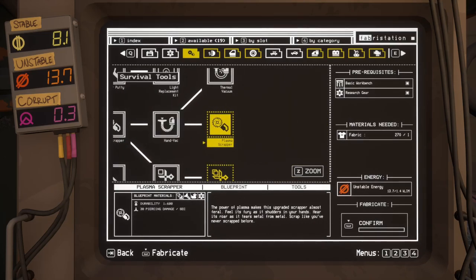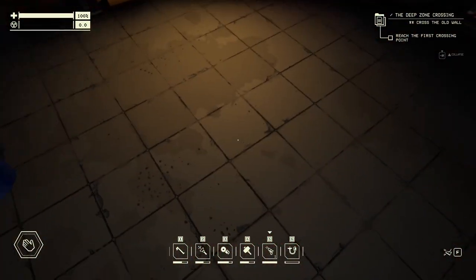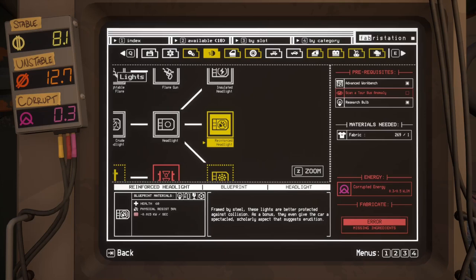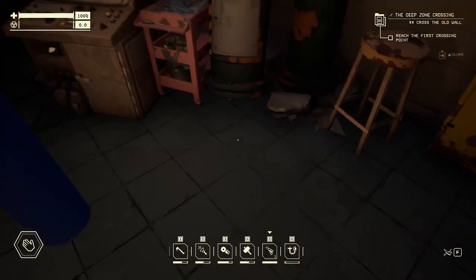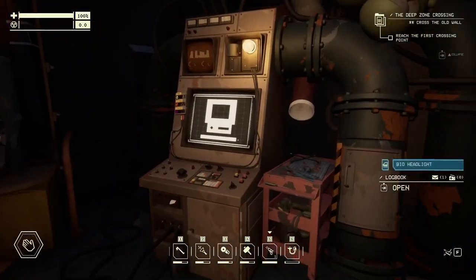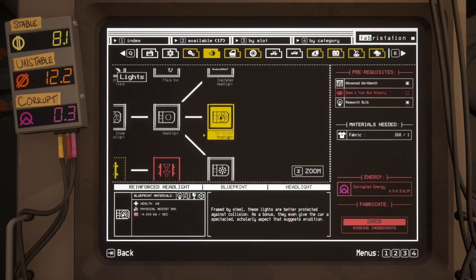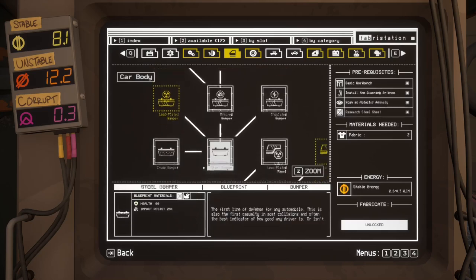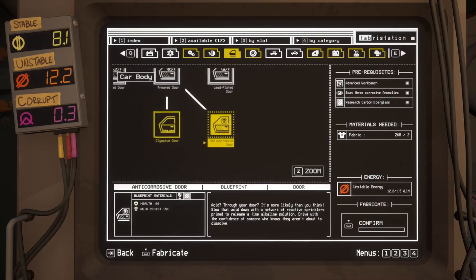We've got new tools — we can make a new scrapper. We can learn the Liberator Mark 2, which we did want to do. The new headlight is probably better than our current headlight. We've got insulated headlights, but we don't really need them to be insulated. We've got good insulation over there and they seem to suffer more quickly. So let's just do that. Bioflare, crude flashlight — maybe later. Lead plated bumper — we can learn some of these next time as we swap pieces out.